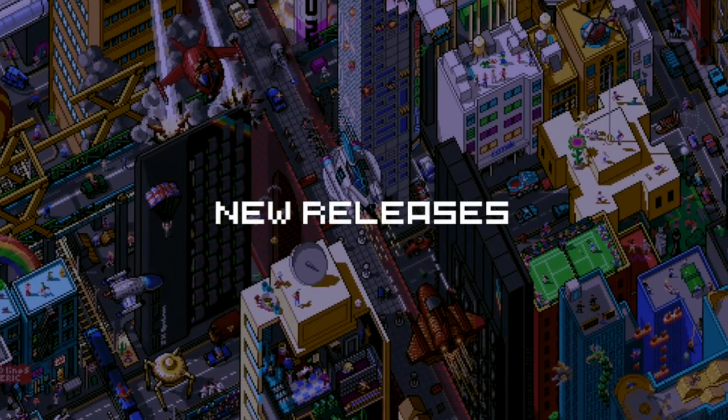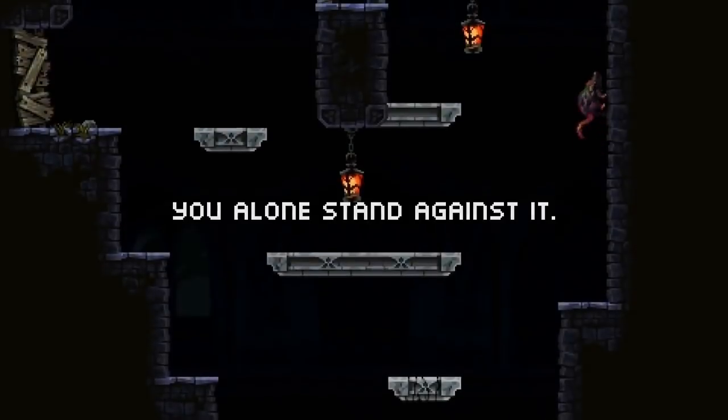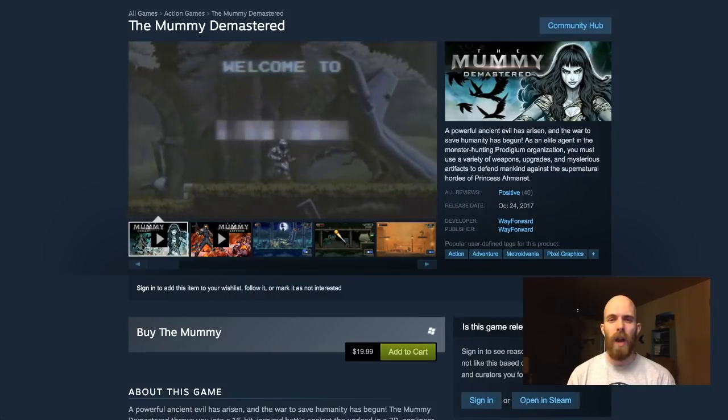It's time for new releases — games that came out in October that you can play right now. C&G Mo, who I mentioned before as the artist on Tower 57, was also one of the artists on the game The Mummy The Master, which is made after the movie The Mummy. The Mummy The Master is available at $20.